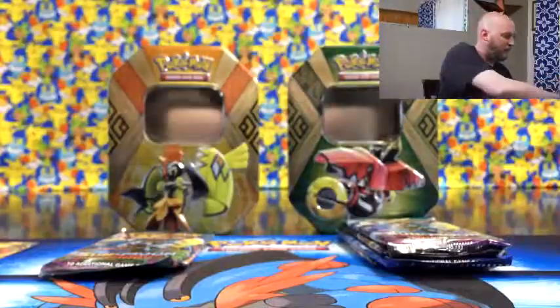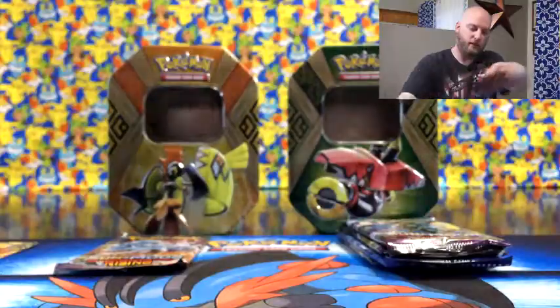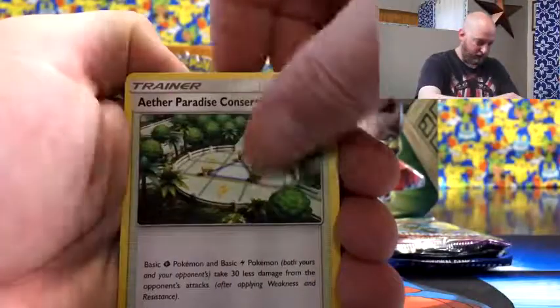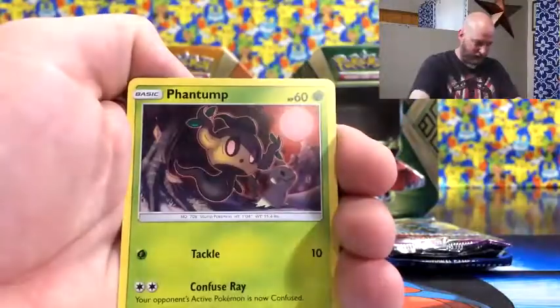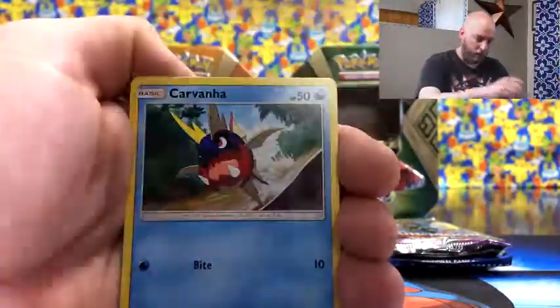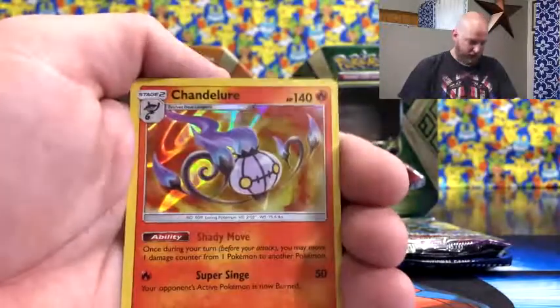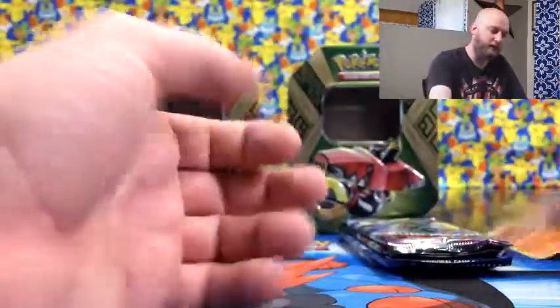Guardians Rising now — so Marenie, Hala, Oricorio — easier to say that. Machop, Phantump, Beedrill, Barboach, Comfey, Shiinotic, reverse Clefairy, and then a hollow Chandelure — that guy seems to be everywhere.